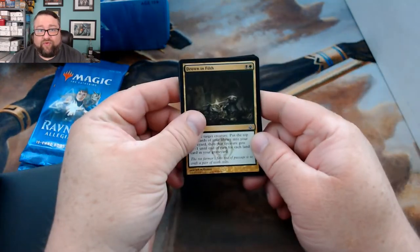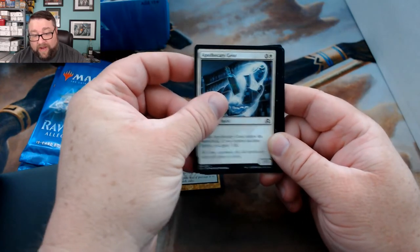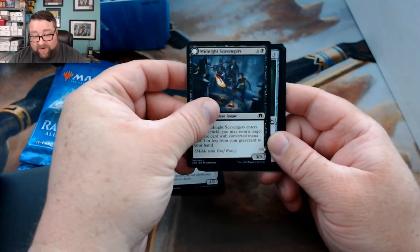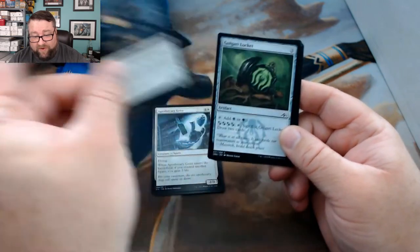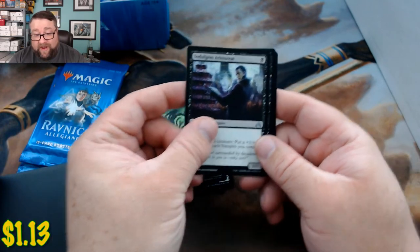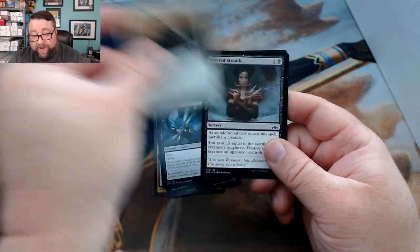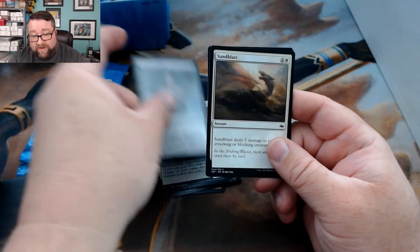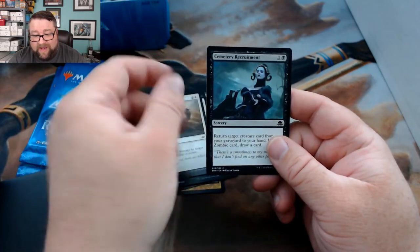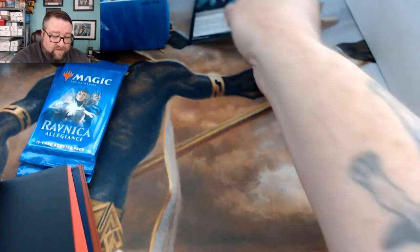We got Drown in Filth, Apothecary Geist, Midnight Scavengers — that was the double-sided one — Golgari Locket, Indulgent Aristocrat — not bad — Spire Mangler, Cavalry Drillmaster, Severed Strands, Sandblast, and Cemetery Recruitment.